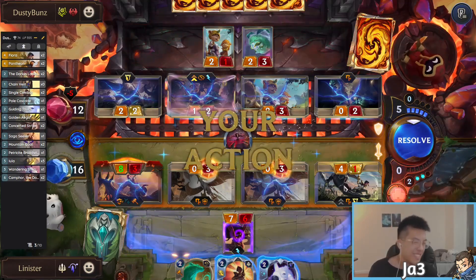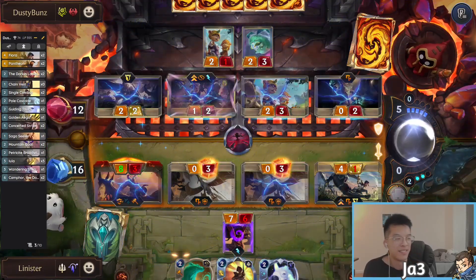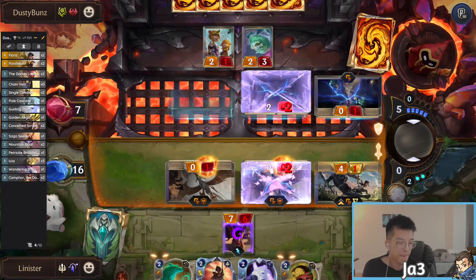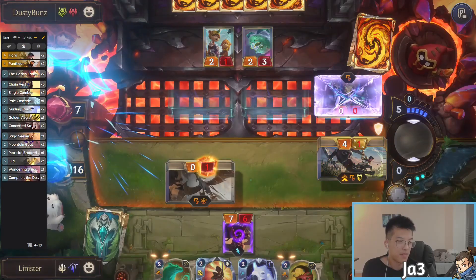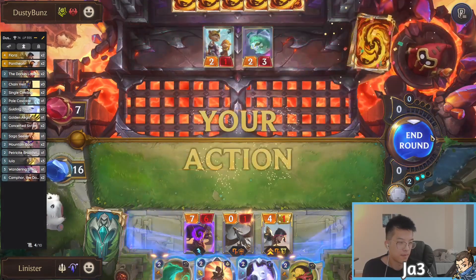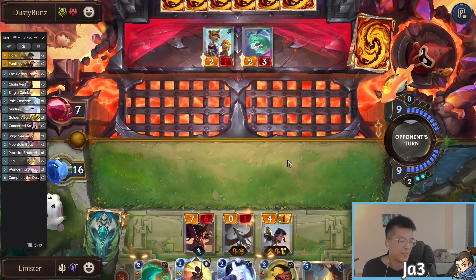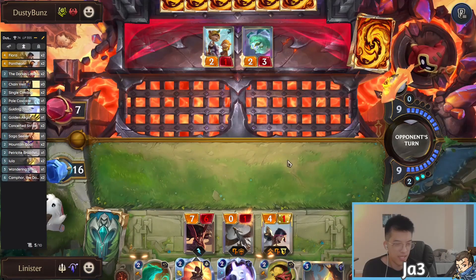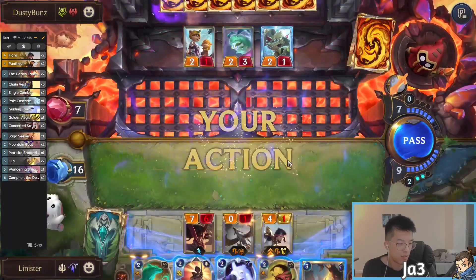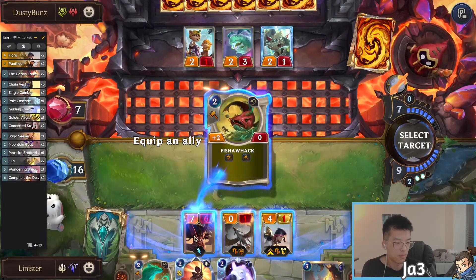As long as this Harazi survives we're fine because we can give it Overwhelm, and then we skip two units with Overwhelm and have like 7/6s. I needed that draw. I am actually losing here if he can deal with my Harazi, which is a little bit unfortunate.